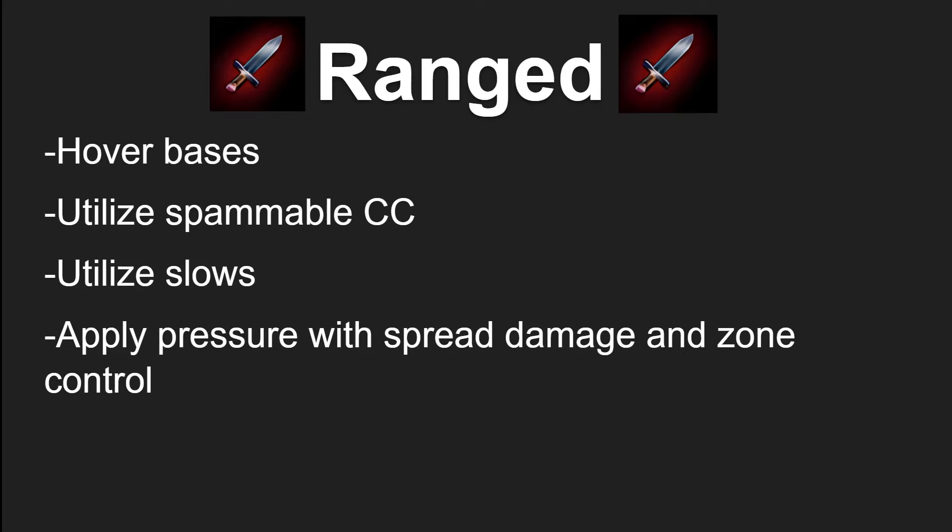For the ranged DPS, you're going to be hovering bases. Because you have spammable crowd control and often very good zone control, you are the people that will capture the base and briefly hover around the area to ensure that it locks for your faction. Because your attacks and spells are ranged, it is less of a commitment to rotate from base to base. You are going to be utilizing your spammable crowd control, especially on healers. Ranged DPS have some of the best crowd control in the game — whether it be Polymorph from Mages, Cyclone from Balance Druids, or Fear from Warlocks — and using it over and over on multiple targets can help shift a teamfight into your favor.